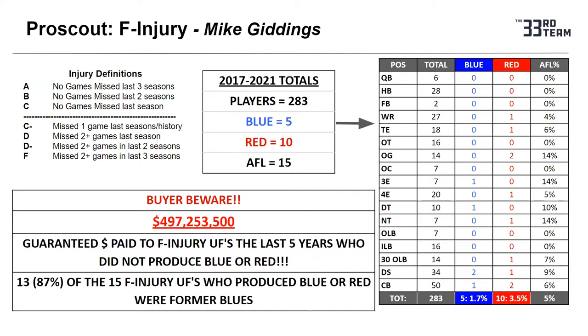Of the 13 that have played blue or red the next year — 13 of the 15, 87 percent — they were former blues. So in reality, if you're an F injury unrestricted free agent, and or an F injury player on a roster who's never had a blue or red season, that would be a huge red flag.